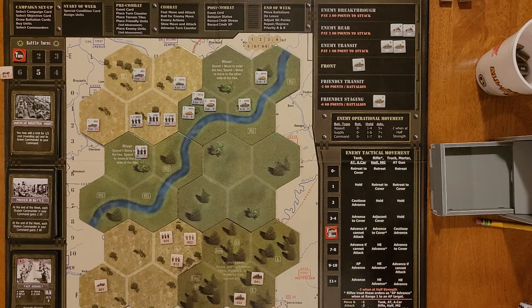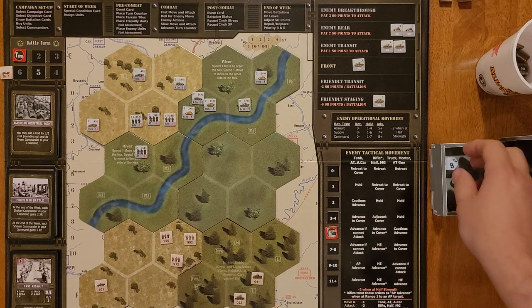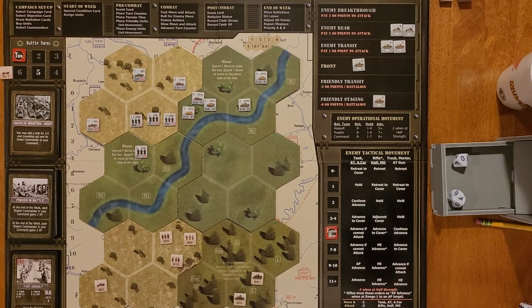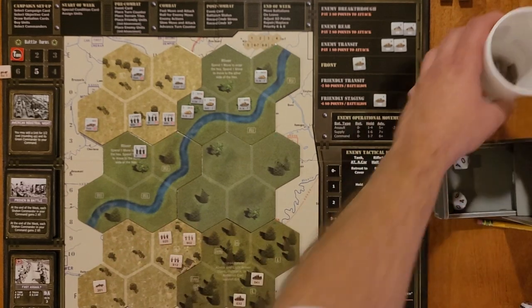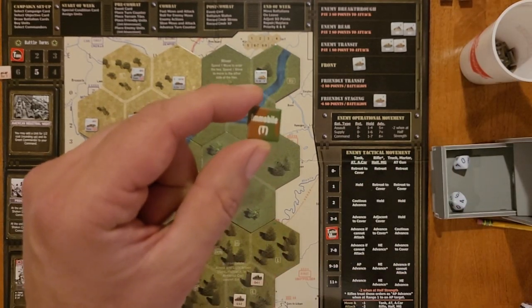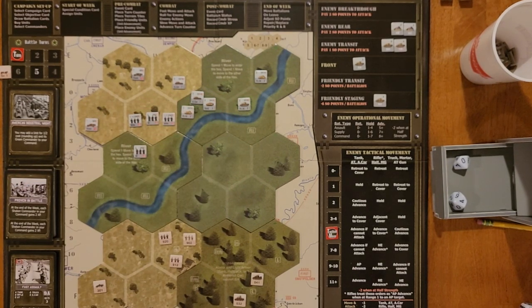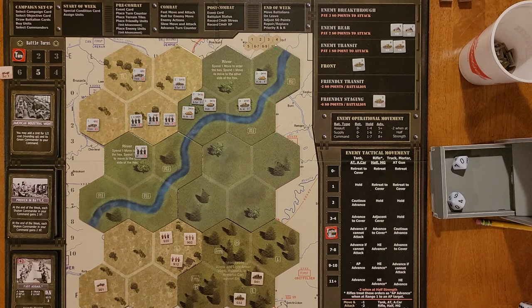The Stug gets a hit on the anti-tank team. Now they can defend — their defense is a two and they get a plus one for the light cover, so that's a three. They rolled a four, so they did take a hit. We pull a damage chit and get Immobile T. What that is: they suffer a stress or cannot move next action. I am going to put this on their card and am not going to take the stress — they just won't move on their next turn.